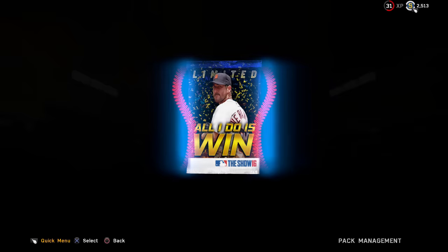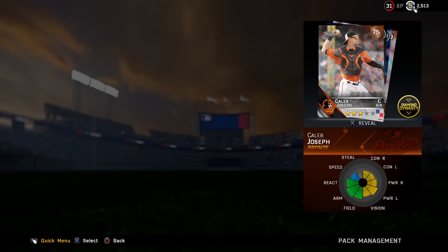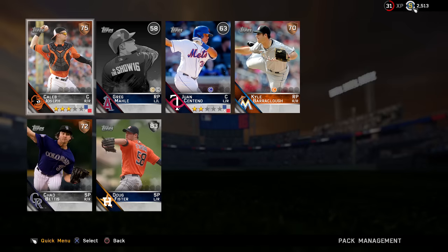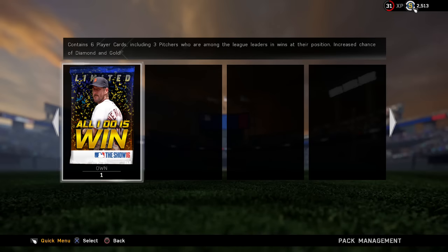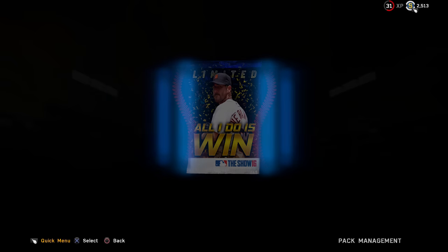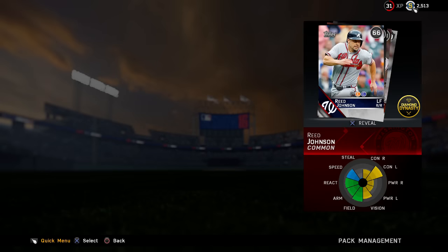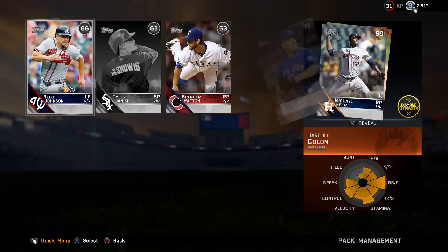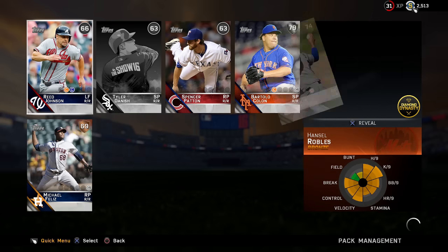Last two packs — can we get a diamond? I said we were going to get one. First pack: Doug Fister. Last pack of the video — we get a Big Sexy! Because we got Big Sexy, I'm feeling good. If you want to see me do a diamond pack opening where I open packs until I pull a diamond, let me know in the comments and I'll try to get one done before Madden comes out.